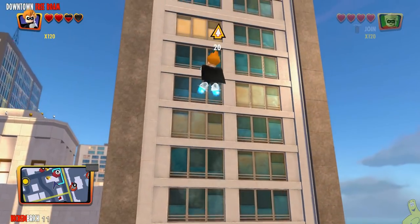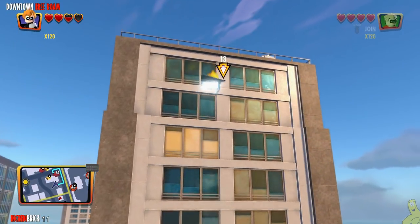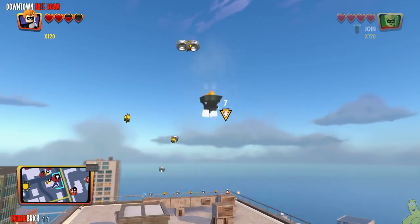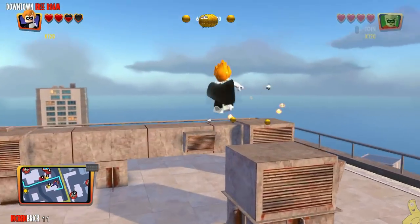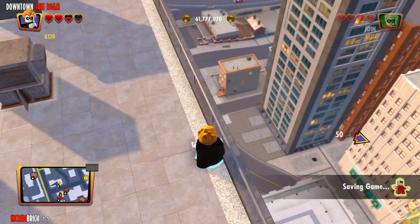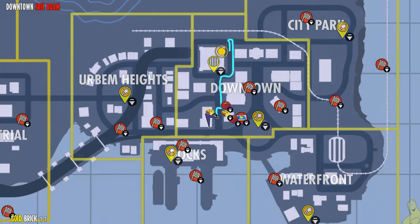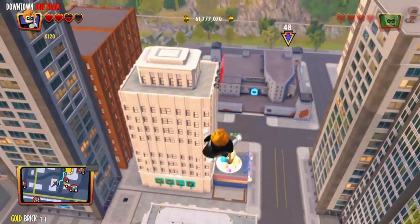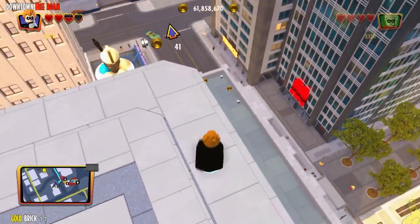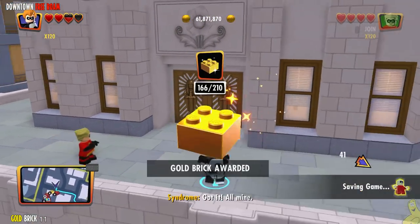We've got an Incredibrick next on the high-rise building over here, and my arrow is actually pointing to the right spot — so nice. We collect that, and there happens to be a gold brick right below us, so we target it and drop on down.